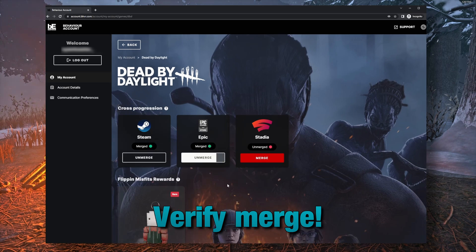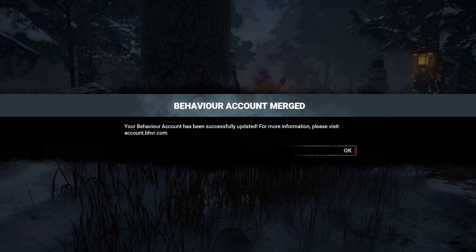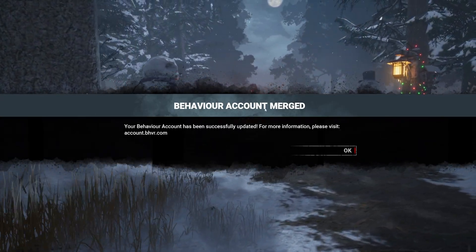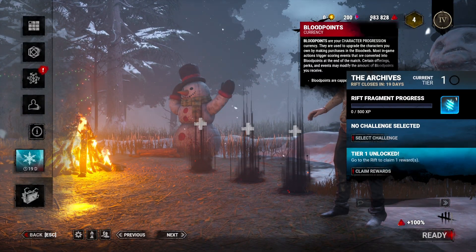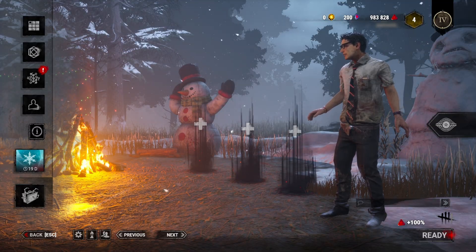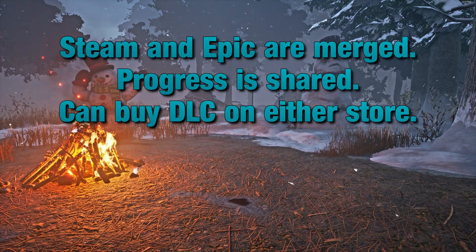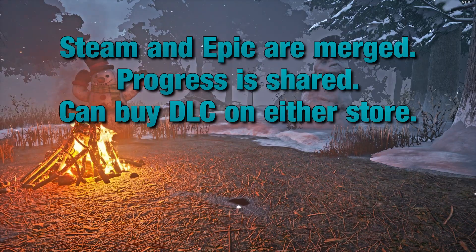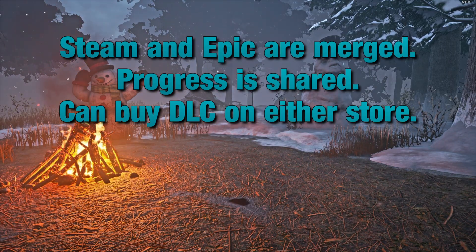Now all we've got to do is verify that our accounts are merged. We launched Dead by Daylight on Epic here, and as you can see, we've got a dialog message saying our account was merged. Continue on past that, and we can see I've got 200 shards, which I had zero on Epic before, and I also only had 50,000 blood points. So we can see that the two accounts have now been merged — it's been a success. Two accounts are merged. We can play on either Steam or Epic now, and the progress is shared between the two, which also means you can buy DLC on either store and they will be accessible on either platform.